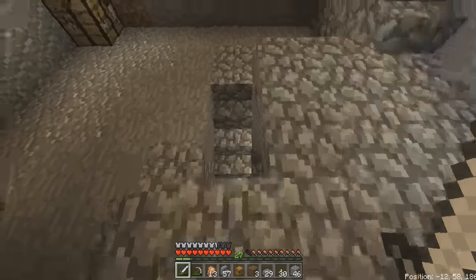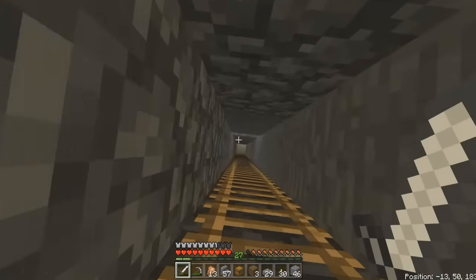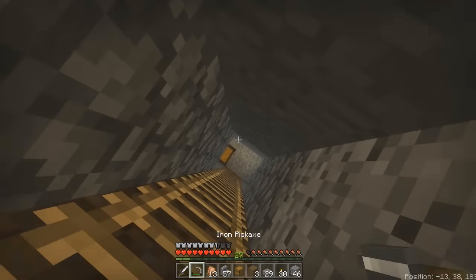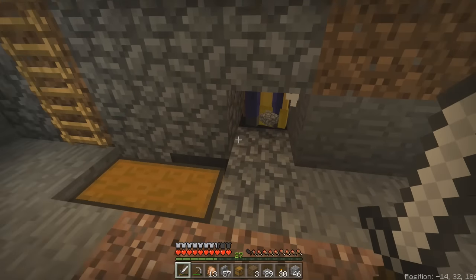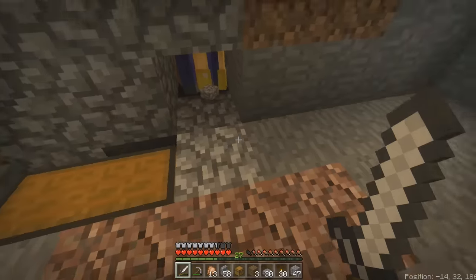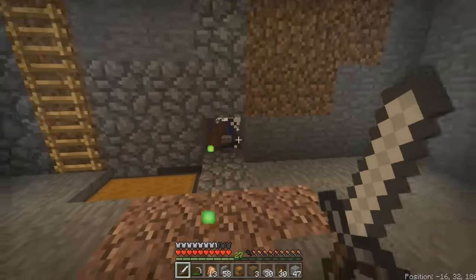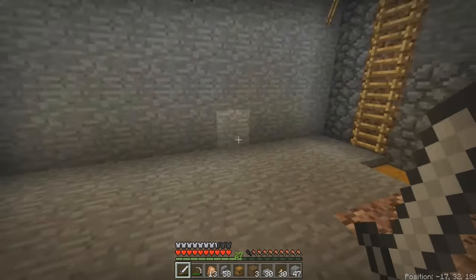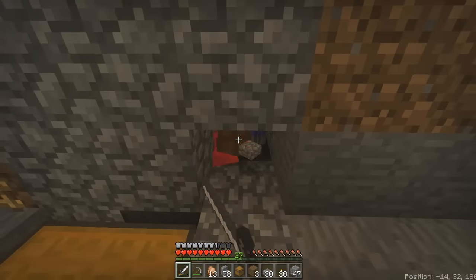They all spawn and then they all go down here. The only thing is I haven't built a baby zombie filter yet, so there's a risk that I come down here and there are baby zombies trying to attack me. I have a hopper below it because anything they drop will go into this chest over here. It's going to look different — right now it looks bad, but trust me it will look better. I've just done it this way to see if it works, and it works.